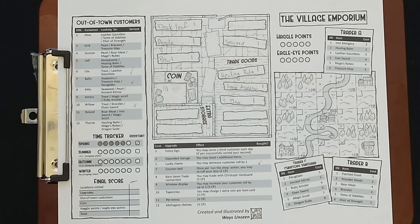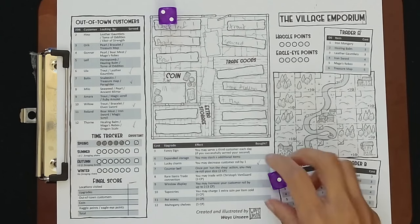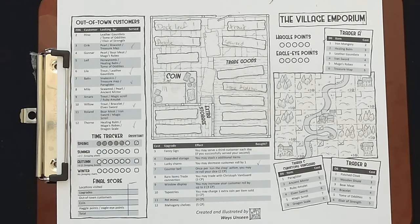We forage the river and roll a five — that's a trout. For customers, we go for out-of-town. We roll a twelve, which is Thorn, and he wants our healing balm — that nets us five coins. We roll again and get a three. We can sell to Auric, who wants a pearl and a treasure map — that gives us 16 coins total for the round.